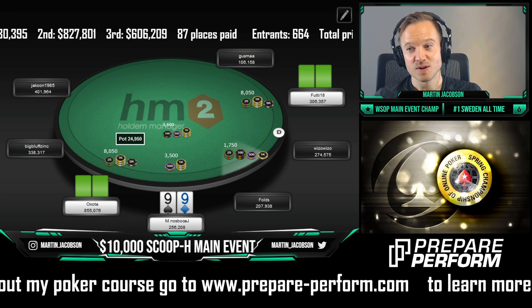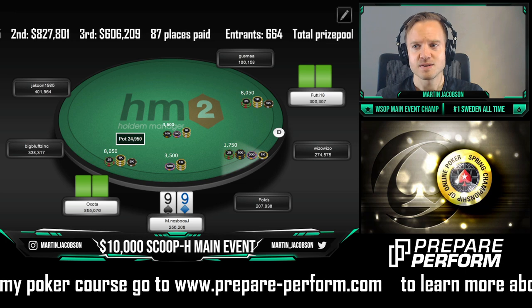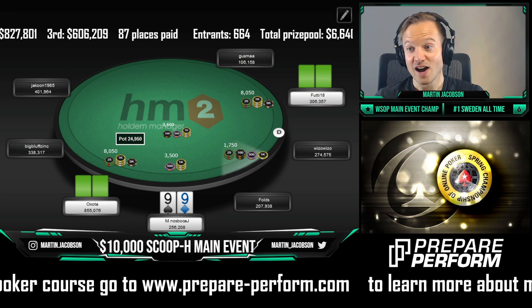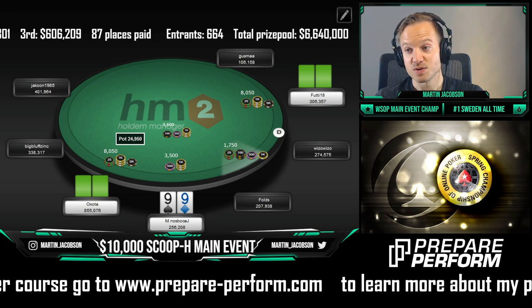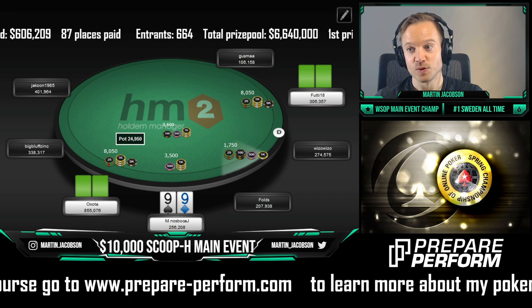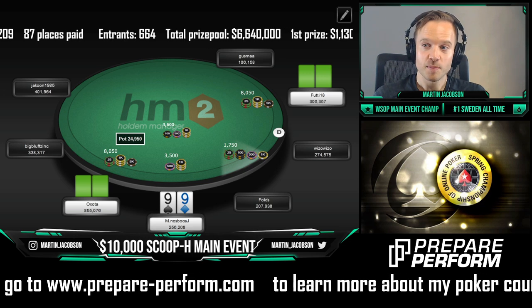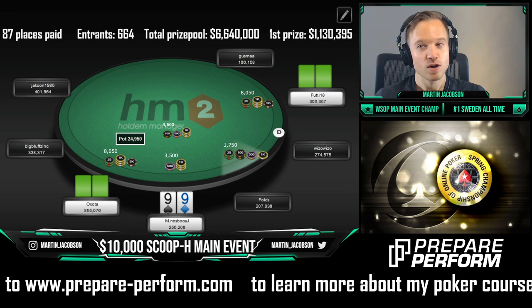Hands like T9 suited, J9 suited, Q9 suited, K9 suited — that's the bottom of his under-the-gun opening range. If I have two nines, the probability of him having a nine in one of those hands goes way down. That's also the biggest portion of his folding range to my squeeze, making nines a really bad candidate to squeeze here.